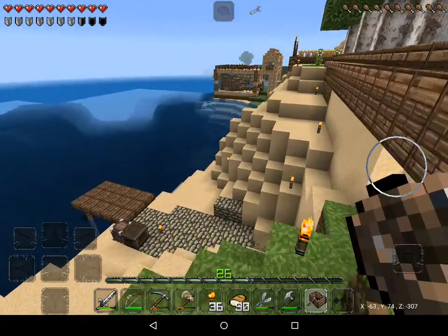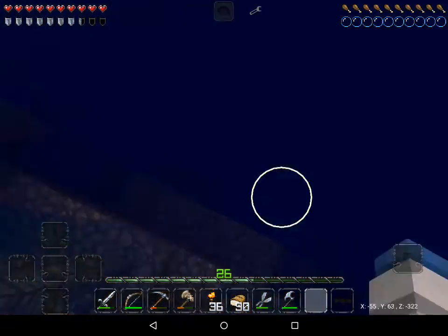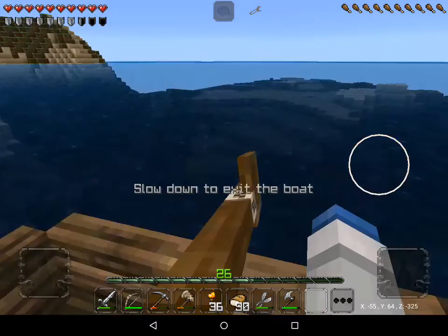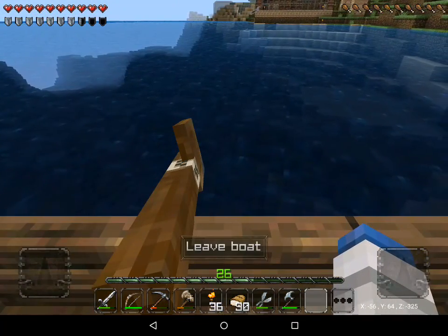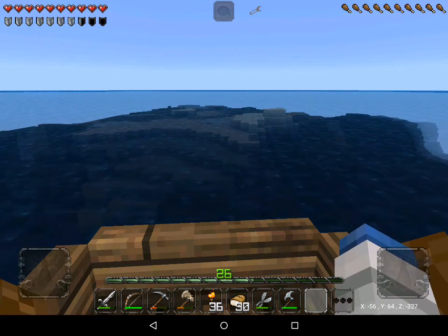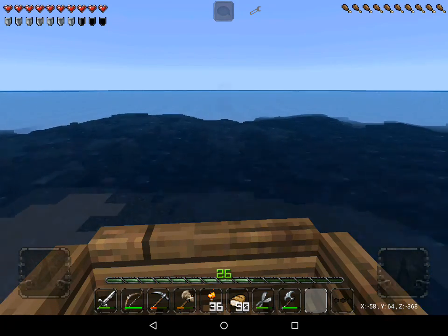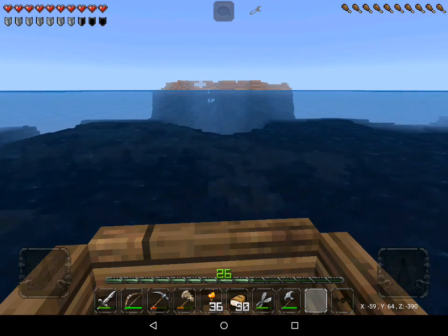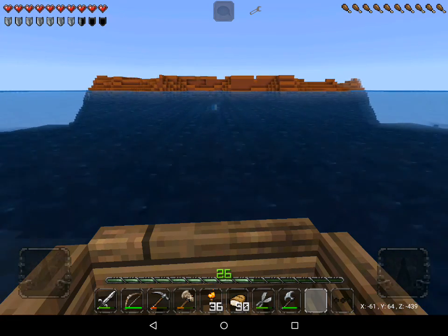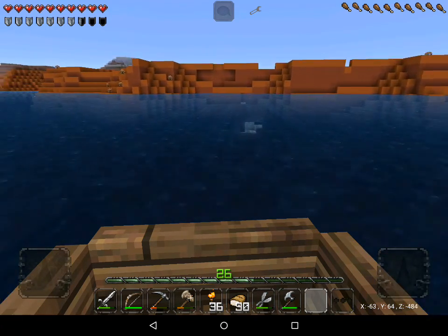We're sailing off into the heavens. There's already land — sweet Jesus. I recognize this biome. This is a biome we desperately want — it has so much clay in it. And apparently there's an automatic cave, which is a huge plus for me and us. Can't get too greedy by saying 'me' instead of 'us.' Man, this is so cool.